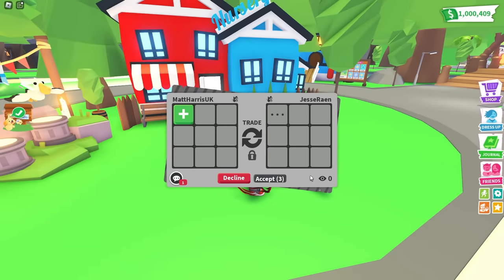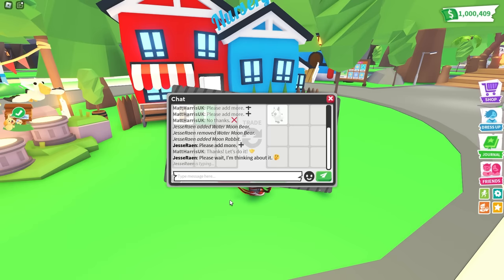Next is our backpack search indicator. These three dots will show up whenever your trade partner is searching through their backpack for more items to add to the trade. We've also added a trade chat typing indicator, so you'll know if the person you're trading with is typing out a message.